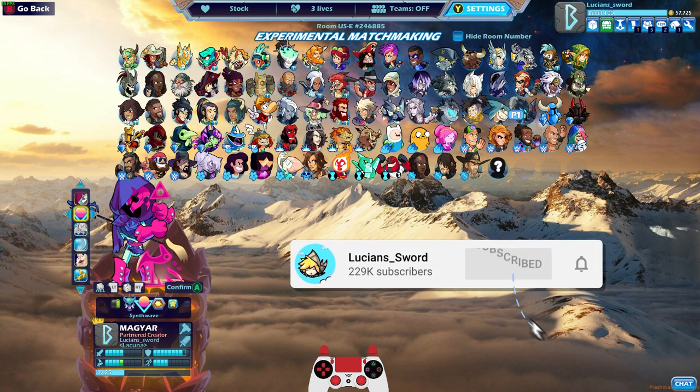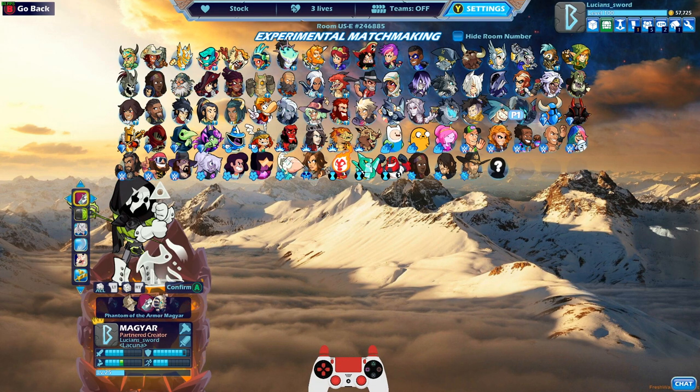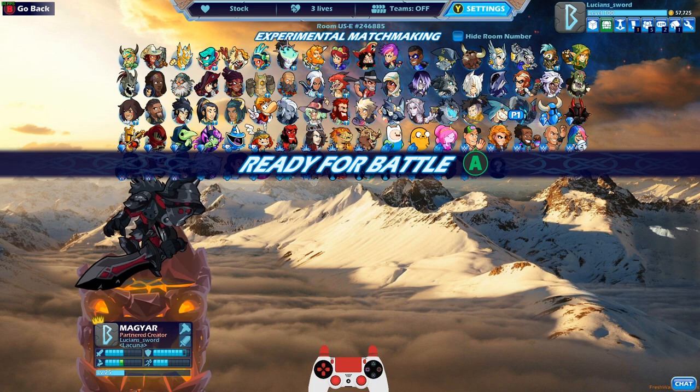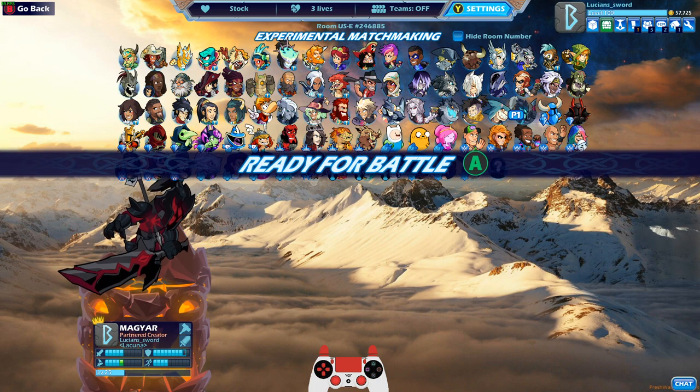It even changes colors based on what color you choose. So let's look at the different skins with black Magyar. We have Phantom of the Armor Magyar — looks amazing. Here's the Golden Gladiator Magyar — looks pretty cool. We have Bay Skin Magyar, which looks amazing. I love how half of the blade is dark black and the other half is gray, separated by that red line. It looks pretty cool.